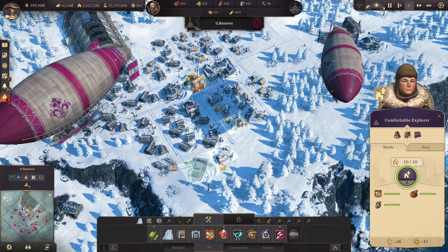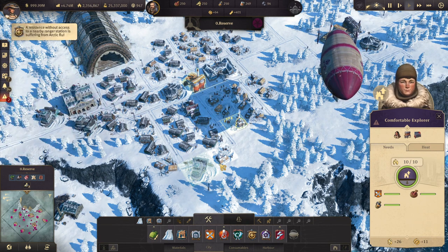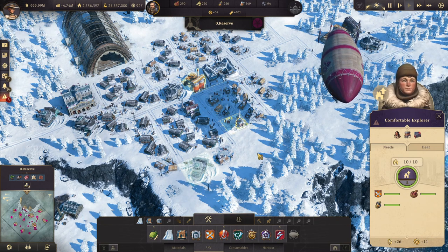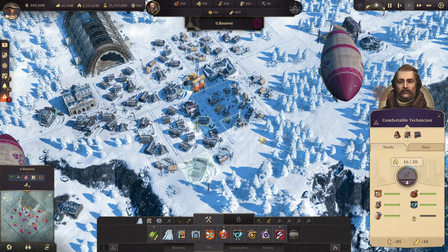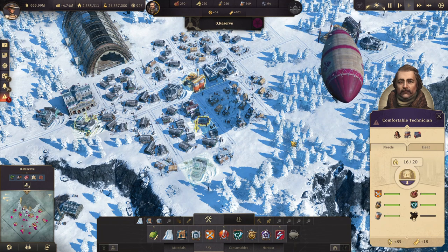Good morning ladies and gentlemen, StratGamer here, providing you with a new Anno 1800 Arctic episode today. We are back in the Arctic for our second episode on the top specialists and items for this region. If you missed the first episode where we covered all of the basic needs for explorers and technicians, don't hesitate to check it out — it'll appear at the top. Today we have a lot more to cover.